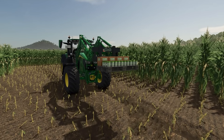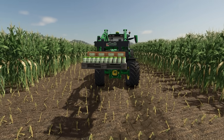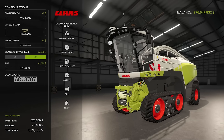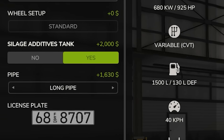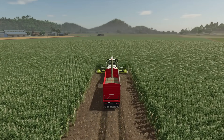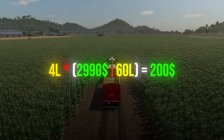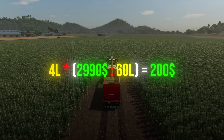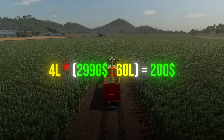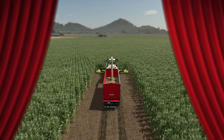Let's talk about silage additives. This magic liquid boosts silage production by 5%, and you'll use 4 litres per hectare. In Farming Simulator 25, if you add it to your forage harvester, you'll see that 5% yield boost. The additive costs 2,990 for 60 litres, meaning 50 per litre. At 4 litres per hectare, you'll spend 200 to gain 5% more profit per hectare — in my opinion, absolutely worth the investment.